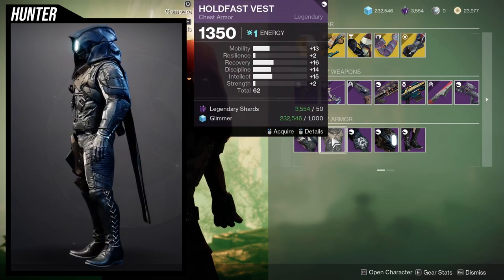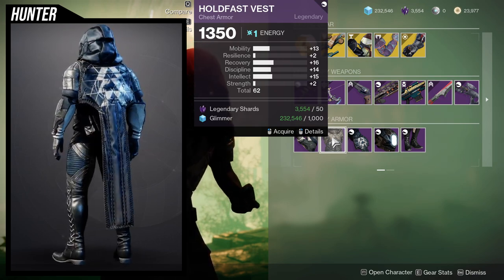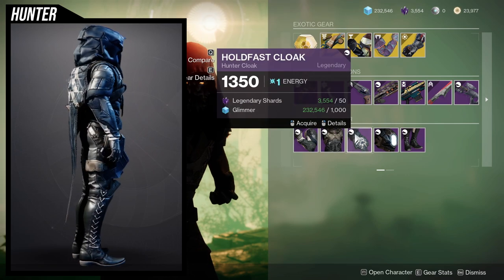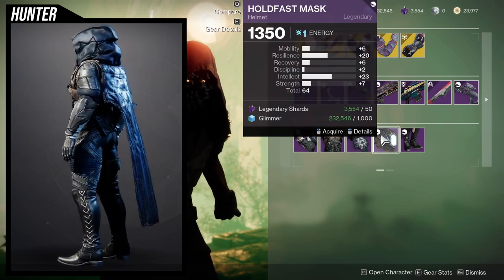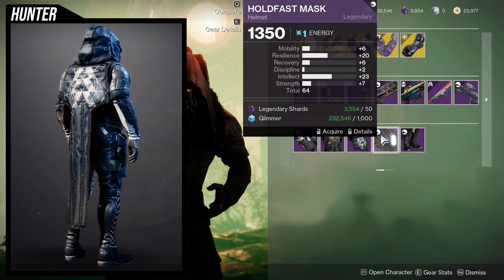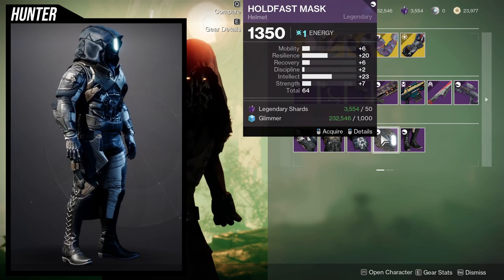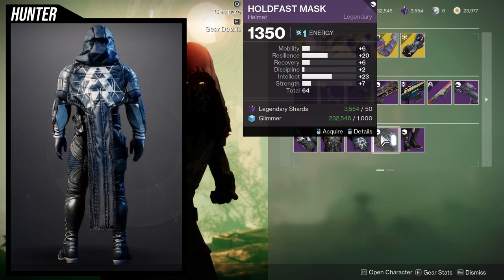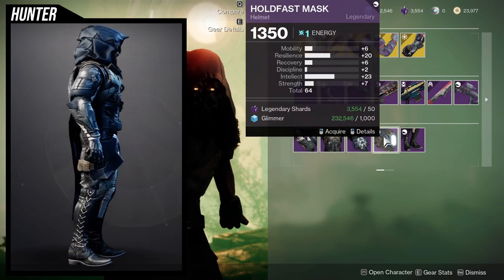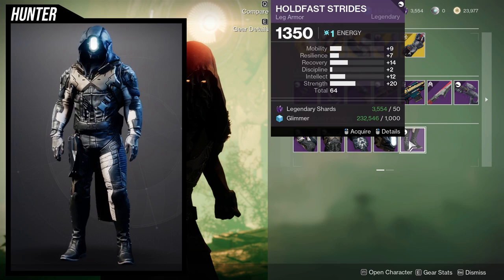For the chest piece, Powerful Friends and a recovery mod would probably be the best thing here. Discipline and intellect being at one is pretty nice. For the helmet — intellect's really high, resilience is really high, the only thing that sucks is recovery and mobility are really low. This would be a good piece to equalize the resilience, because if you're using pieces with really low resilience you'll want something high to balance it out.